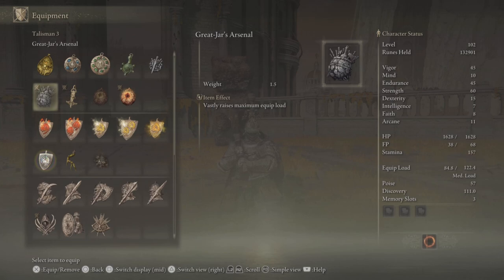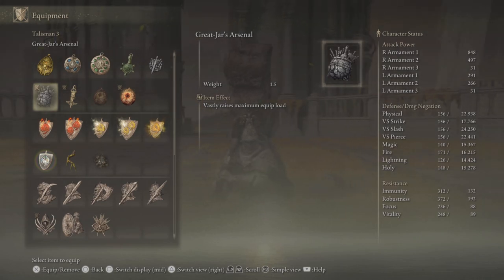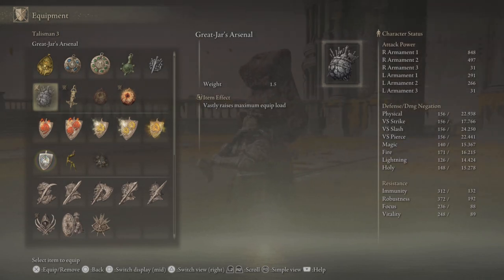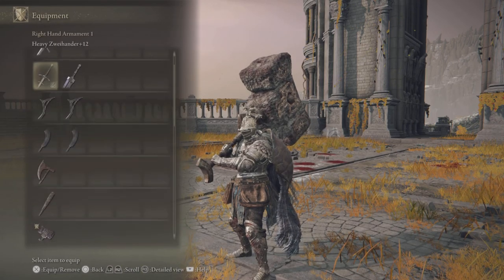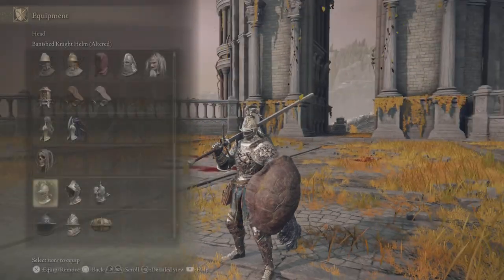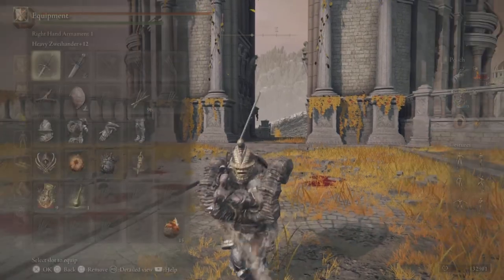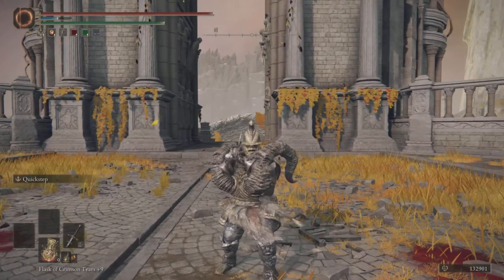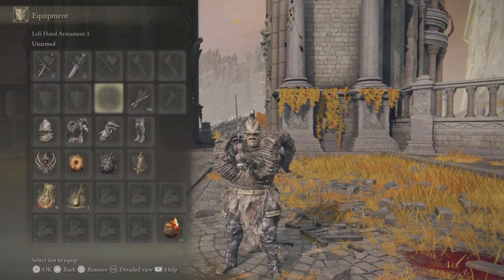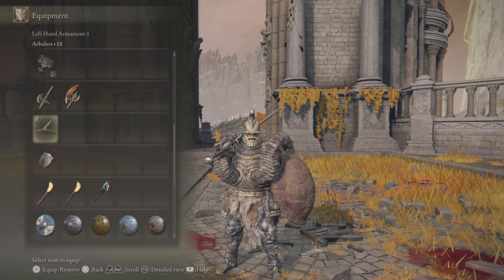The Great-Jar's Arsenal is my favorite talisman — without it I would be fat rolling for days. This one will make you a tank. For example, if I used a Zweihander I could probably equip the Bull-Goat Armor and still not fat roll, all thanks to the Great-Jar's Arsenal.